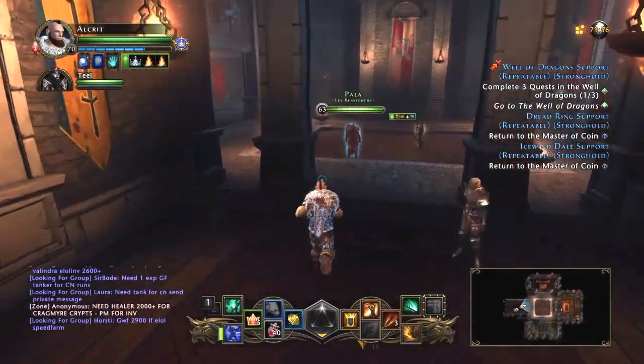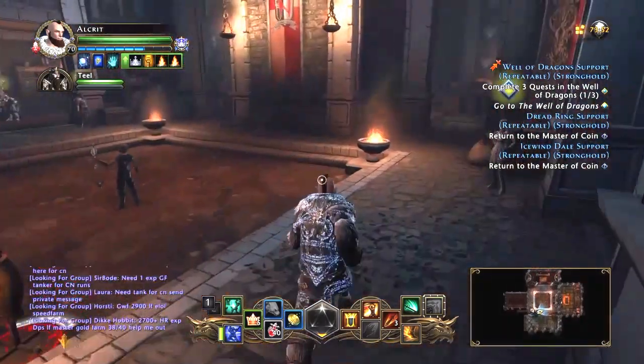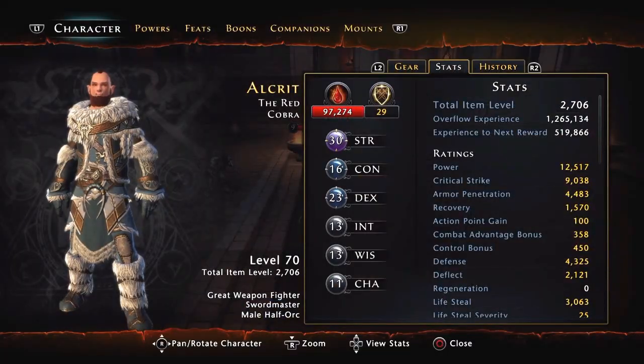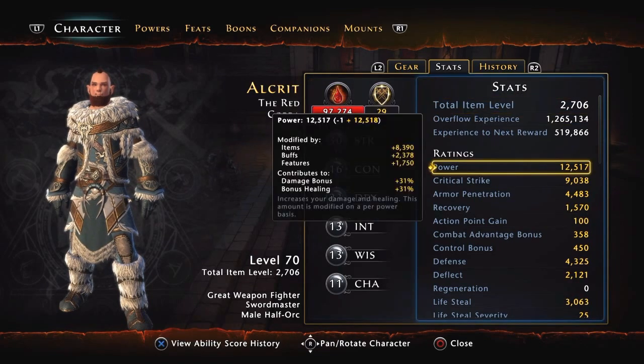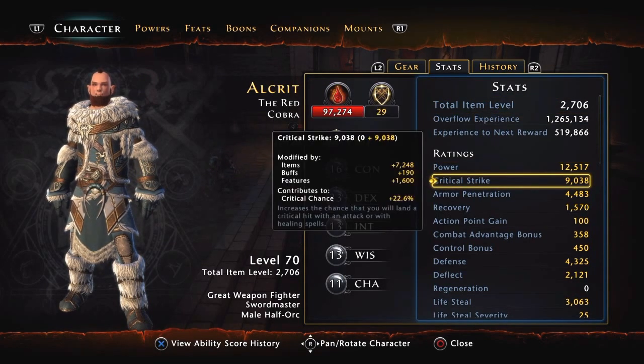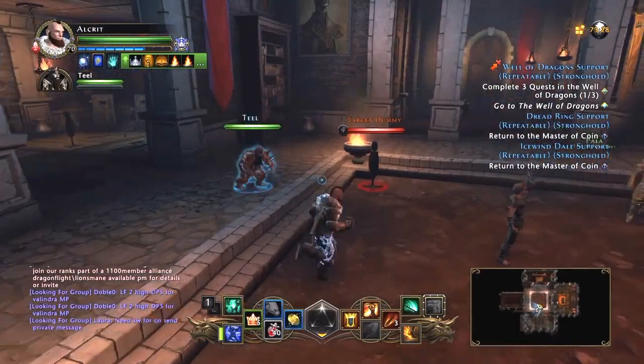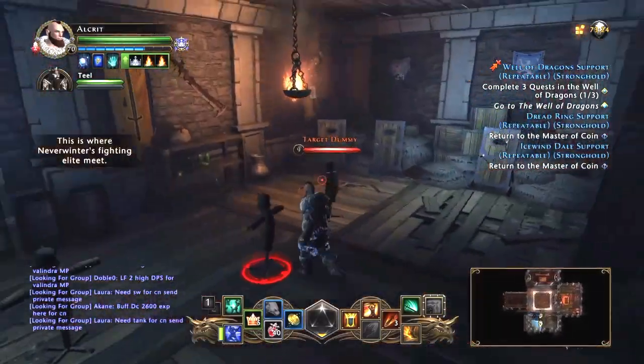We're here at the training blades to show you the difference between fighting with and without my companion active. Without the companion I have 12k power and 9k crit. Now we're going to show you the bonus I get when I do fight with my companion.